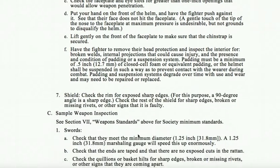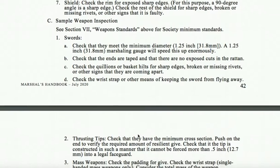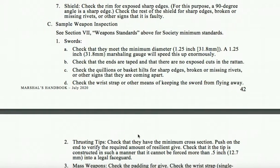7. Shield. Check the rim for exposed sharp edges. For this purpose, a 90-degree angle is a sharp edge. Check the rest of the shield for sharp edges, broken or missing rivets, or other signs that it is faulty. C. Sample weapon inspection. See Section C, Roman Numeral 7, weapon standards above for society minimum standards.